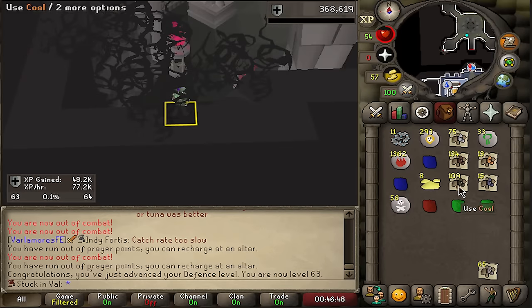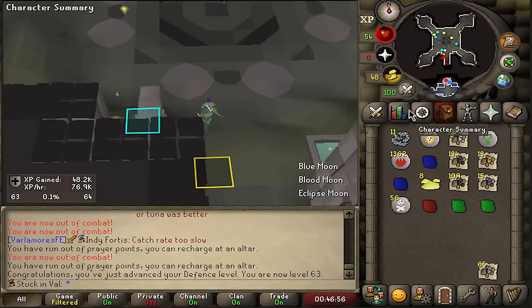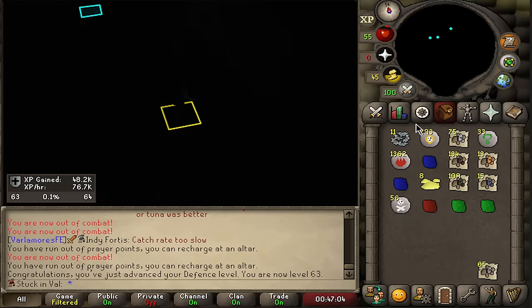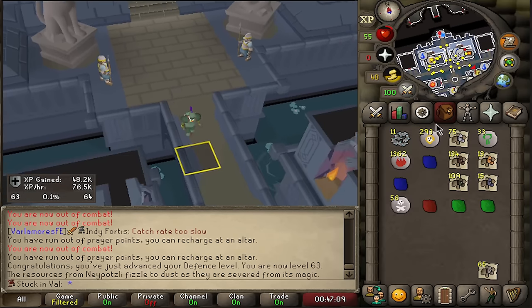I trolled with my prayer a little bit, but look at this loot. I'll be able to make steel bars, iron bars, even bronze bars with these. So let's train a little bit of smithing and let's make a bunch of arrows and actually begin our range training grind.